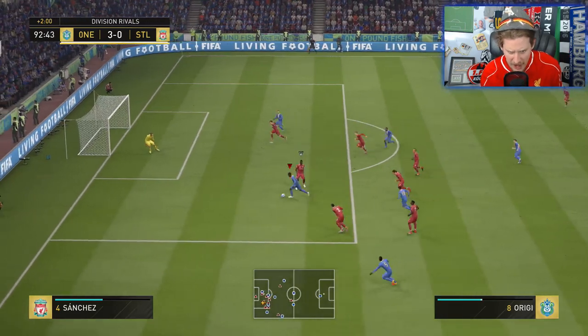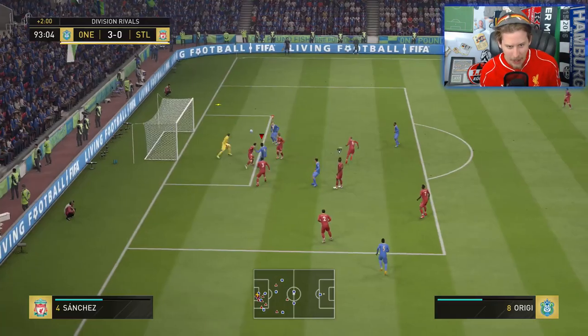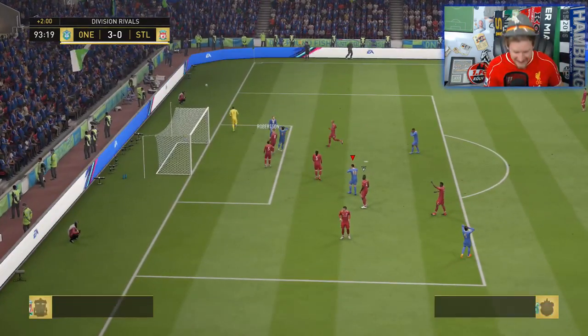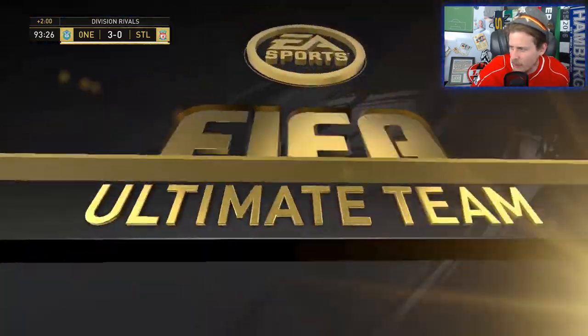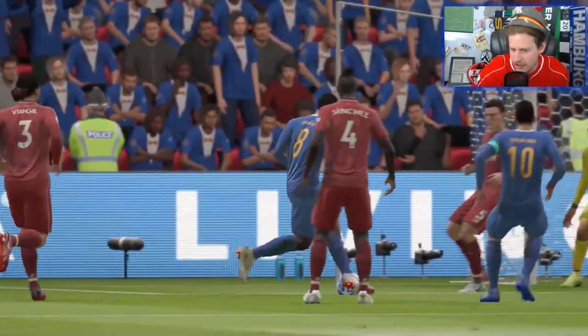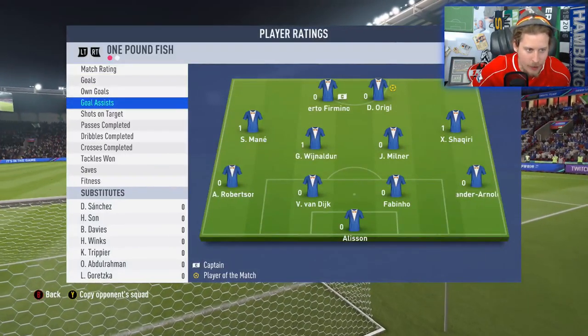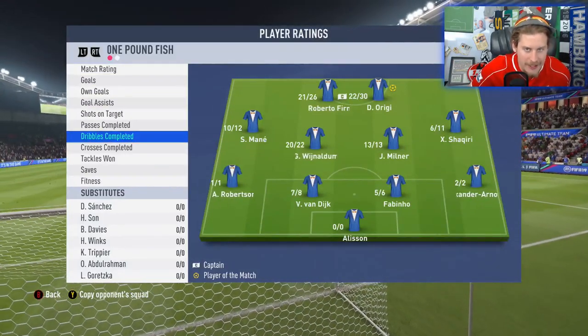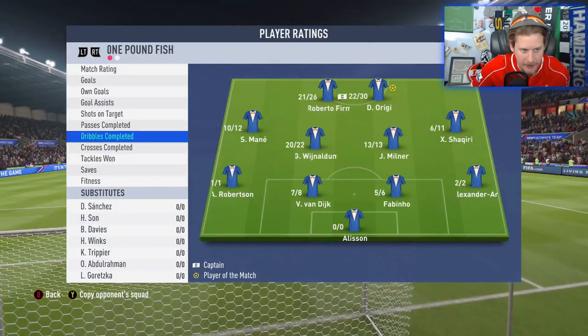Go on, Divock! Bro, this guy's actually crazy. For 80k? He's one of the better budget options. Look at the moves, man. Eight shots, seven on target — a perfect 10 rating for Divock Origi. Dribbles completed: 22 out of 30, a very nice dribbling completion ratio. You guys know that we love that particular stat.